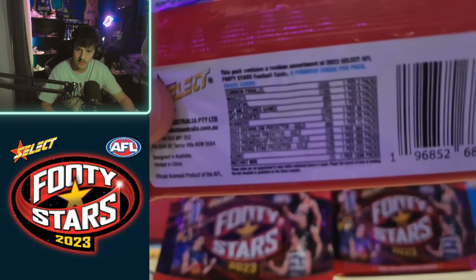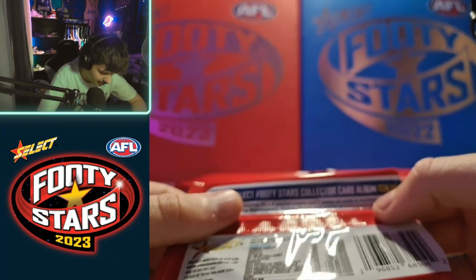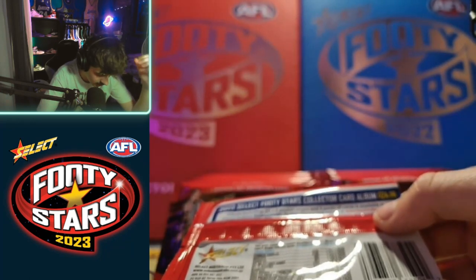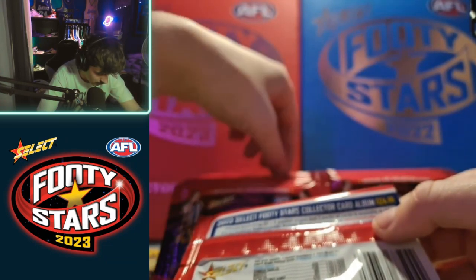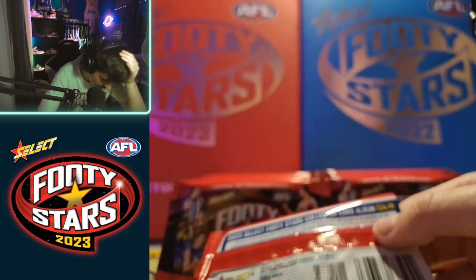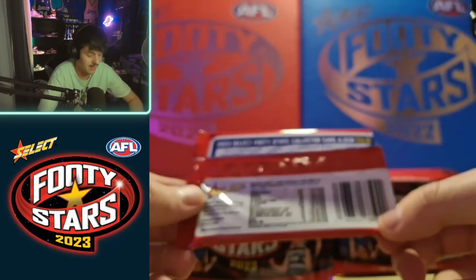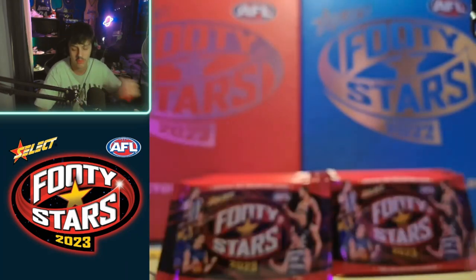Common parallels are one in every two packs. Mascots are one in every six. Essentials one in every six. Milestone one in every nine. Classified one in every 36. Numbers one in every 36. Brownlow predictors one in every 72 - so there's half a chance we'll get one in this box. Common predictor one in every 360. Premiership predictor and Rising Star predictor also one in 360. Iconics - which are the Virtuosos for this season - one in every 432, so that's like a whole case. Instant win is one in every 1296 packs, which is almost impossible.